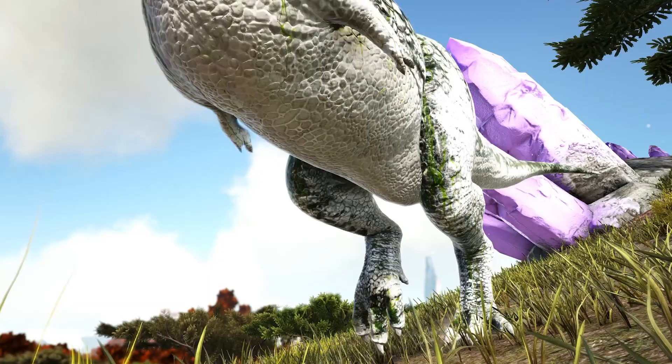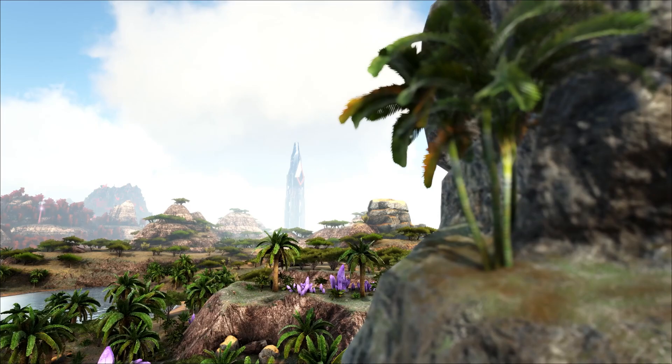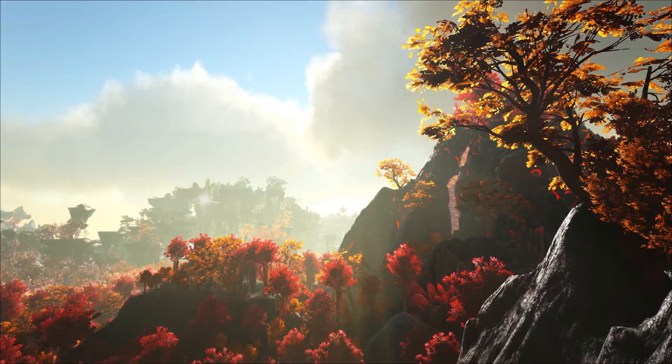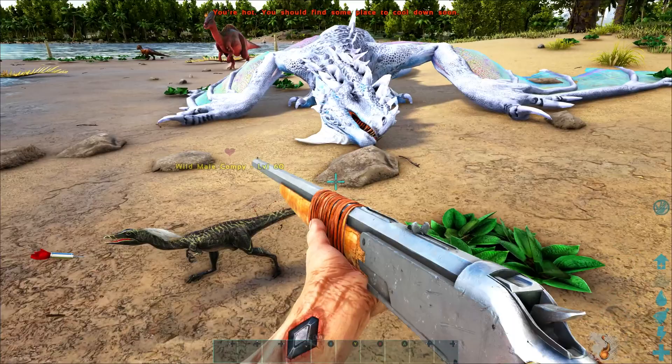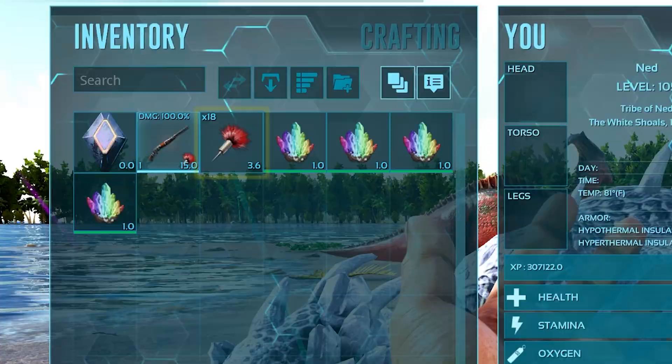That pretty much sums up the new biomes — honestly a lot here, considering I basically ignored any biomes we've seen before on the Center, Ragnarok, or Valguero. So now let's talk a little bit about content, namely how Crystal Isles adapts and adds new resources and trophies. Similar to Valguero, CI has engrams from Scorched Earth and Aberration, but this time around it actually kind of builds on getting existing resources and adds a couple new ones.